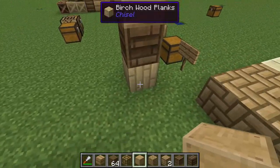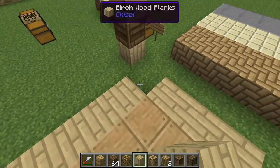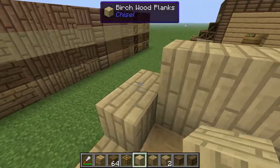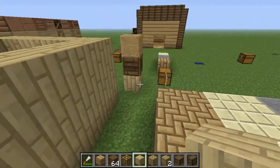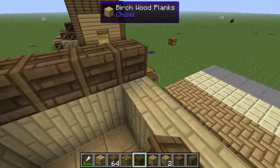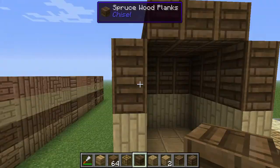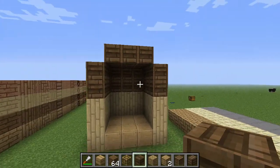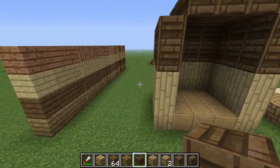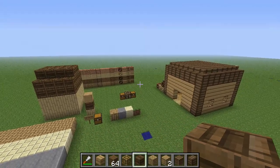These blocks are just so awesome — you can make all kinds of stuff with them. I definitely love this mod and I think you should try it out if you play the Attack of the B-Team mod pack or really any mod pack that has the Chisel mod in it because you can make some really awesome looking stuff. That's going to wrap up this video on the wood blocks within the Chisel mod. Leave some comments down in the comment section below, share your builds, and let me know what you think. Leave a thumbs up if you want to see more, check out all my social links in the description below — thanks for watching!